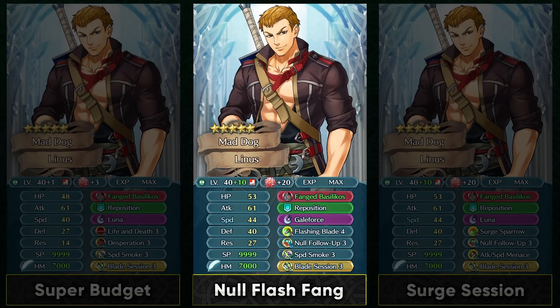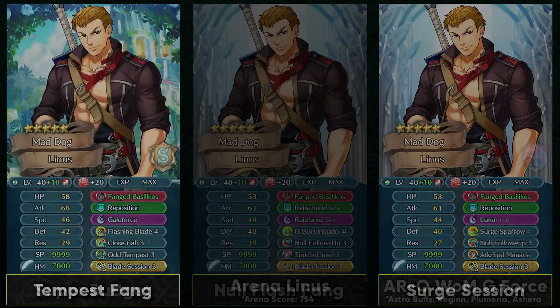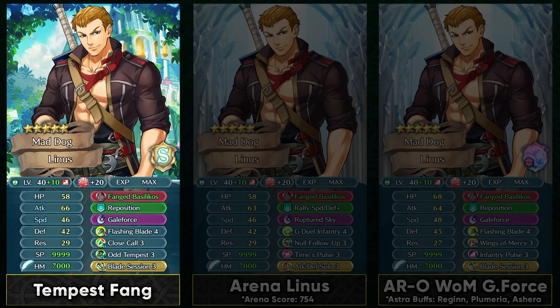He can be a Galeforce unit with this kind of build and also have the Blade Session Sacred Seal. Null Follow-Up is really useful for making use of his speed productively against units who have follow-up negation, and as it is he does not want to run a Lull skill. So Null Follow-Up is a nice skill accessible from the Divine Code section. If you want to invest heavily into him, you can run a Surge Sparrow, Attack Speed Menace build, which allows him to basically have a mini Aether with Luna — that's really helpful because his weapon refine does have an HP threshold.